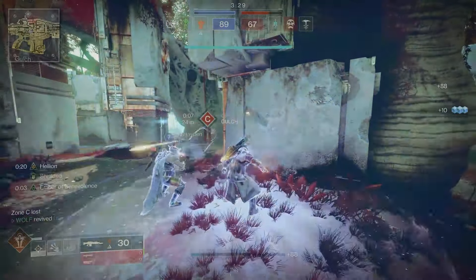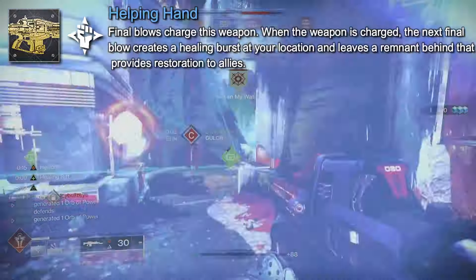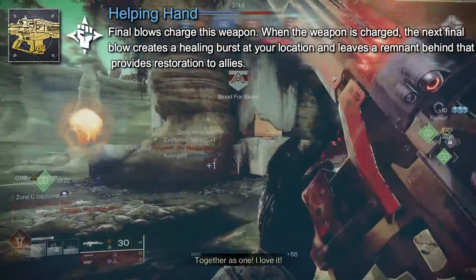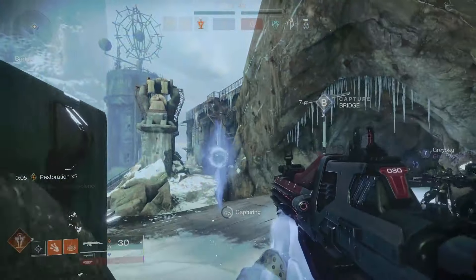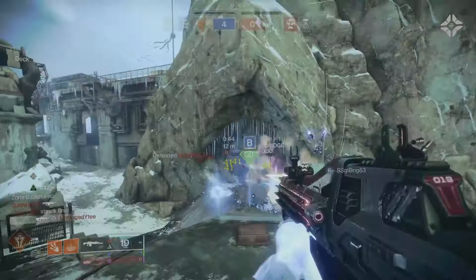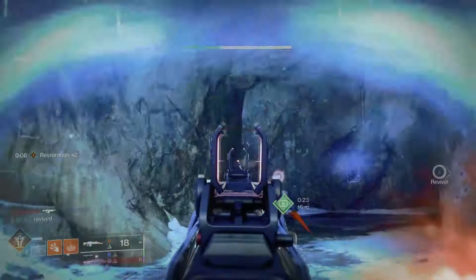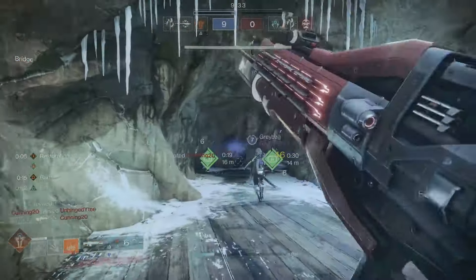The catalyst comes with the perk Helping Hand, which states that final blows charge this weapon. When the weapon is charged, the next final blow creates a healing burst at your location and leaves a remnant behind that provides restoration to allies. So it kind of sounds like, after you've charged this weapon, your next kill will leave almost a mini healing grenade behind. We don't know if this is going to synergize with the Speaker's Sight helmet yet, but all in all, this weapon has amazing synergy with the healing support class build.